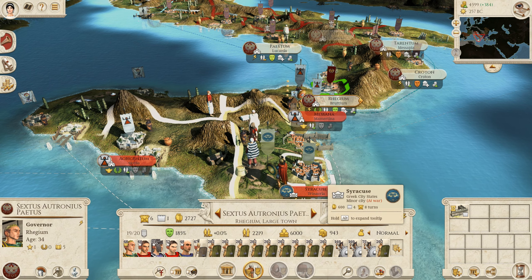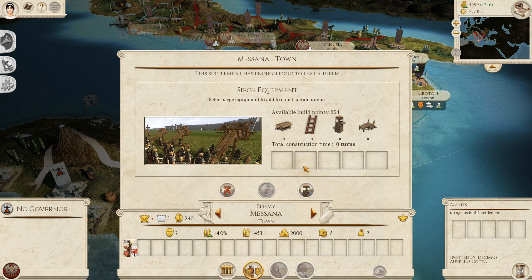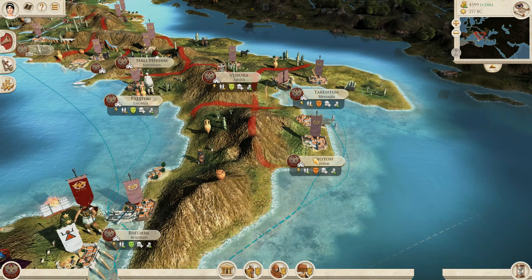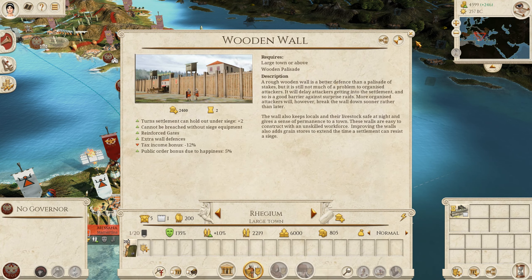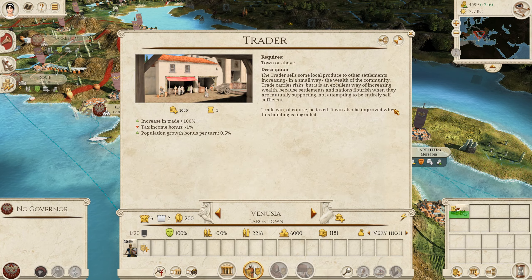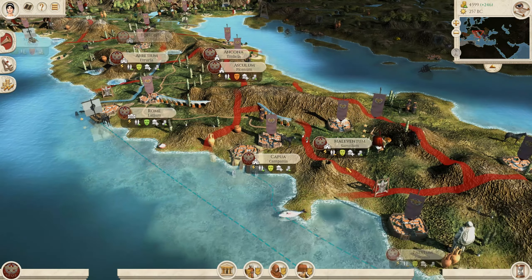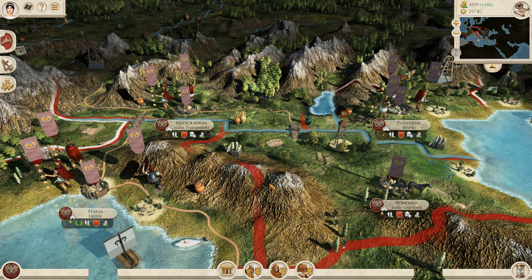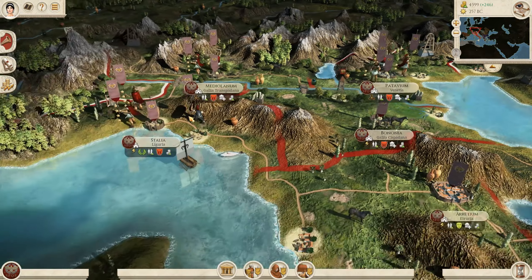We have a large enough army now to make a play into Masana and try and retake the city we have lost. I've skipped a little bit ahead just to build up a bit. Cisalpine Gaul is fully under our control. We traded quite hard in Sicily, but now we've got an army to hopefully retake it back.